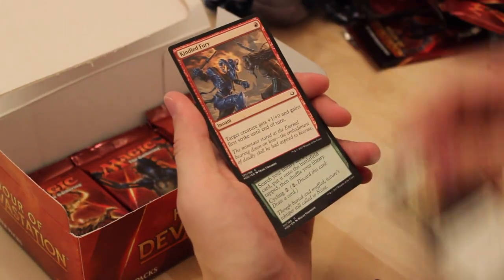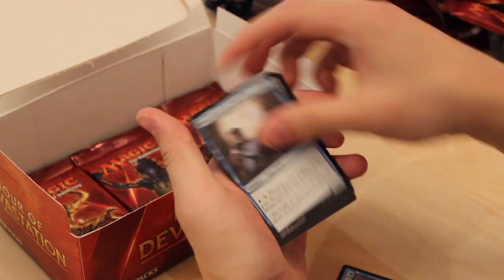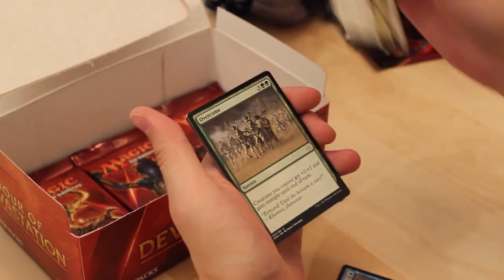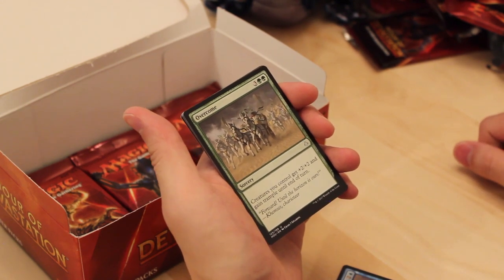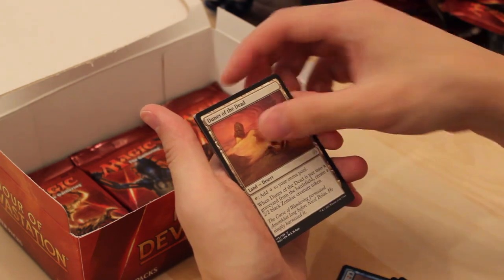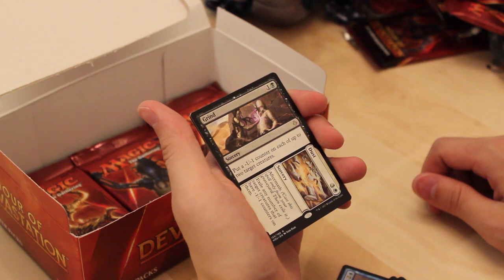Countervailing Winds. Sandblast. Kindled Fury. Beneath the Sands. Grizzly Survivor. Ambuscade. Granitic Titan. Seer of the Last Tomorrow. Desert of the Fervent. God-Pharaoh's Faithful. Appeal to Authority. Overcome — the bad Overrun: five mana, creatures you control get +2/+2 and gain Trample until end of turn. Dunes of the Dead. Grind to Dust — good card in Limited.